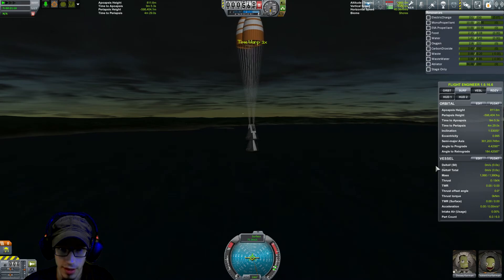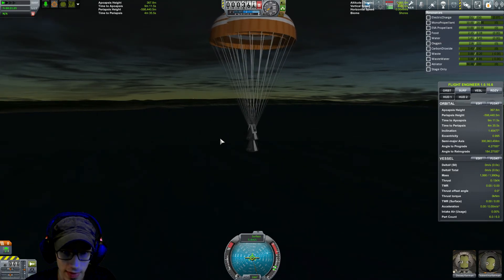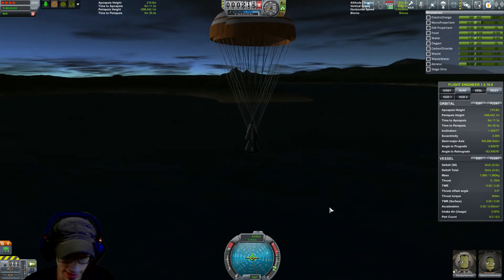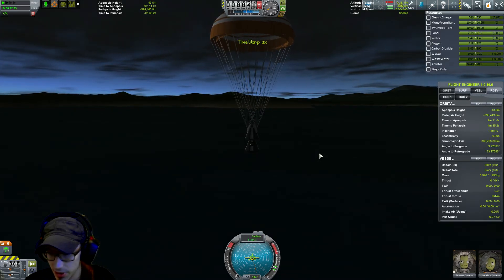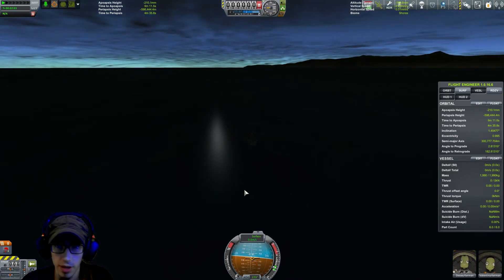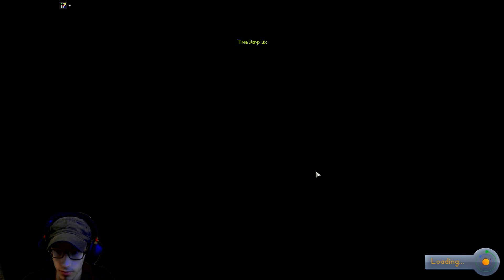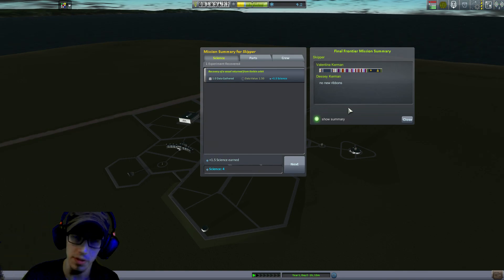Oh — is there Minmus? That's nice, look at that — just above the horizon. And the parachutes worked perfectly! Now just get it safe to land. Desi is so happy — he'd be the first tourist Kerbal to be in orbit around Kerbin. Nobody died — that's great! The game crashed but thankfully it auto-saved, so we can recover the vessel again. We managed to get the tourist to orbit. I think that's the episode right there. Thanks for watching and we'll see you next time!